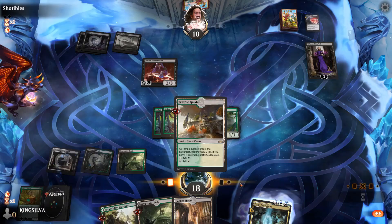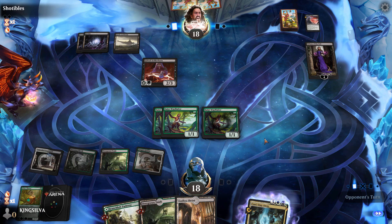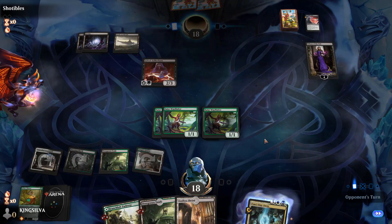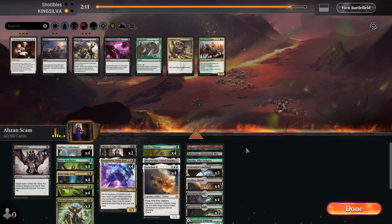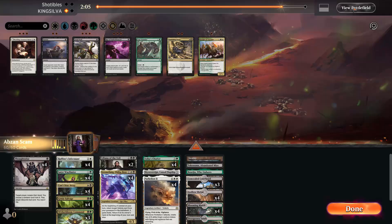Pretty much all in on Can't Stay Away here. I wonder what instant-speed interaction they could have — heartless act, Power Ward, kill spell? And just like that — it resolves! That's why this deck is insane: sometimes you just win games out of the blue. It's quite stupid and silly, but there's a reason it's one of the best decks in Pioneer.